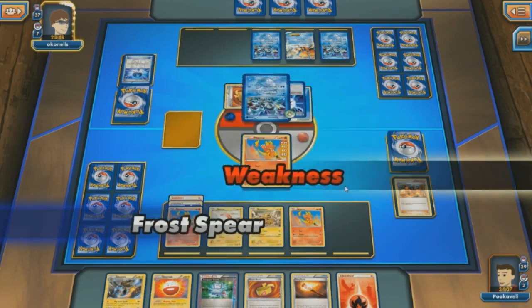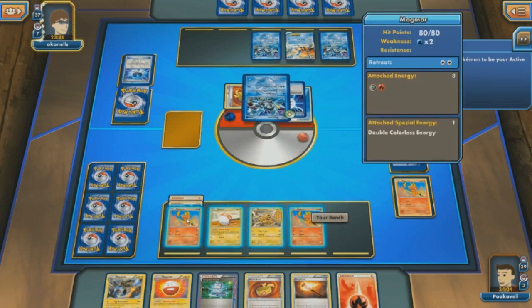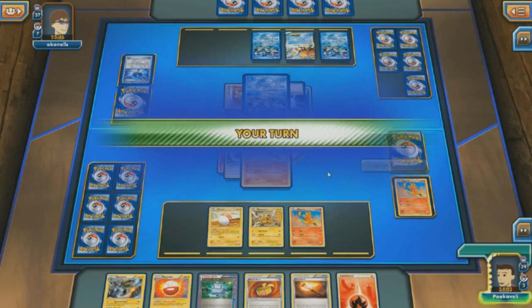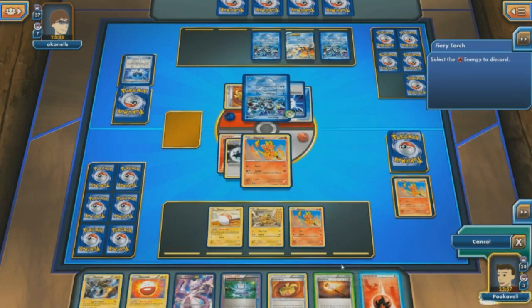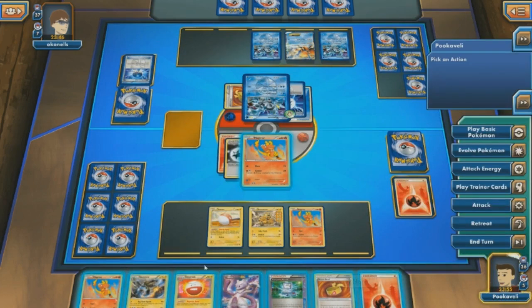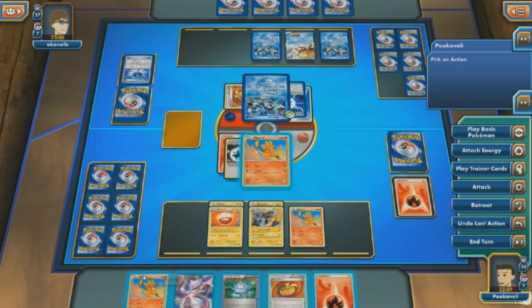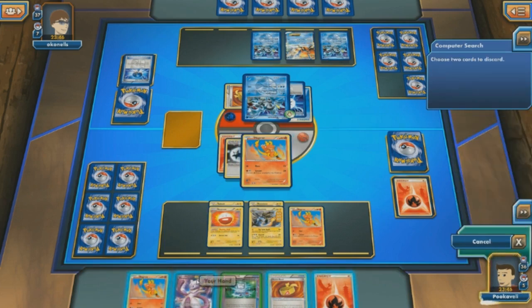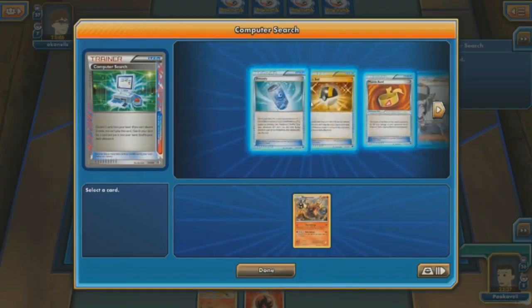We'll have a Twin Burst ready to go. My opponent is intelligently targeting down Electabuzz, because if Electivire gets knocked out, Twin Burst doesn't do as much damage — pretty smart by my opponent. Going to go with the Fiery Torch, draw a couple extra cards, maybe set up another Blacksmith. Got Electrode, got Electivire, got a Computer Search. Don't think I'll be needing Muscle Band, because Twin Burst knocks out Kyurem in one hit. It looks like it's just kind of a quad Kyurem deck — I don't even see Deoxys anywhere.